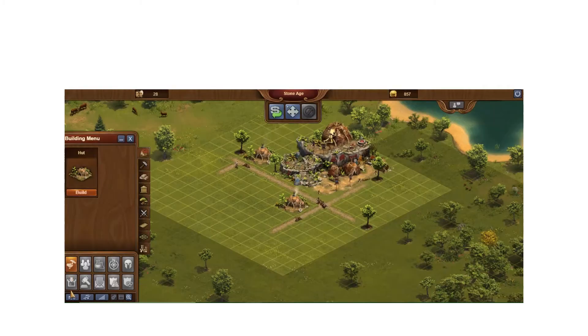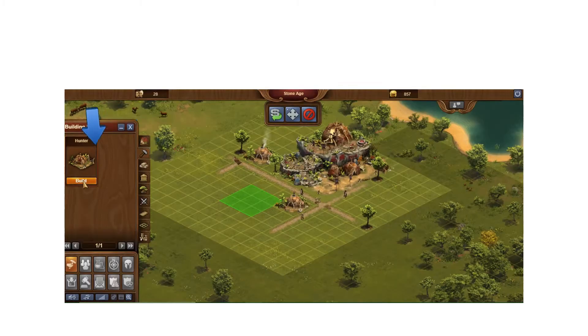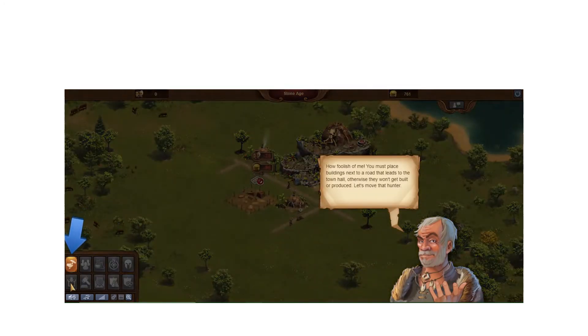Over here in the toolbar you've got a Build section. The key icon for getting started is the hammer — the second icon — which is where you build production buildings. The first icon is houses, which give you population and coin. The hammer icon shows all the production buildings where you can gain resources.